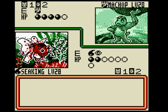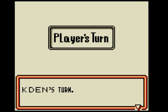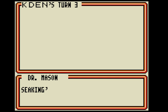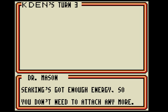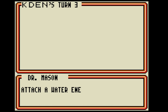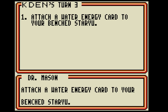Low Kick — I took 20 damage. Draw one card. Water energy. Seaking's got enough energy, so you don't need to attach any more. Attach energy cards to your bench Pokemon to get them ready for battle. Attach a Water Energy card to your benched Staryu.